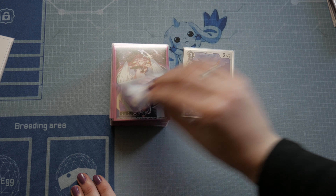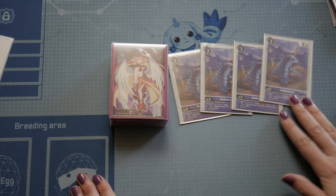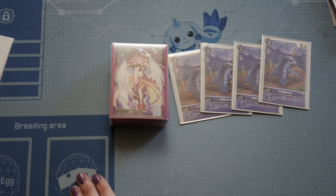Then we have four copies of Gabumon. Gabumon is a very good card — it gives you draw two and discard one, which you need a lot in this deck to fill your trash zone as fast as you can.